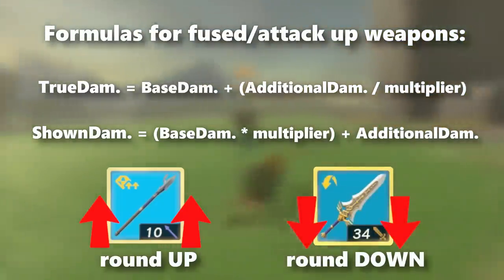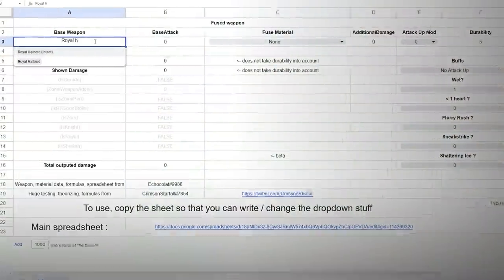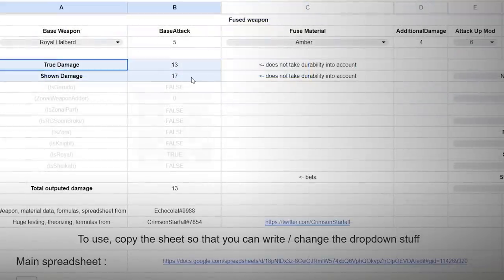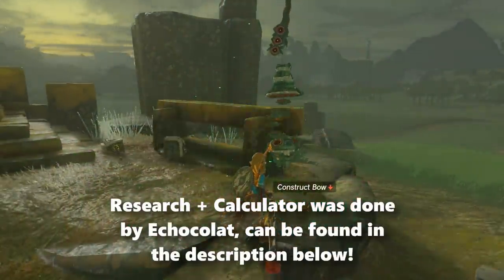It's very annoying and would be tedious to do by hand for everything. However, there is actually a full weapon calculator for the game where you can pick any weapon and attachment available to visualize its shown damage and its true damage — a really nice way to see the true stats behind your favorite spear and two-handed weapon combos. This calculator was made by Ekokalat, along with the research on the system that I used to make this video.